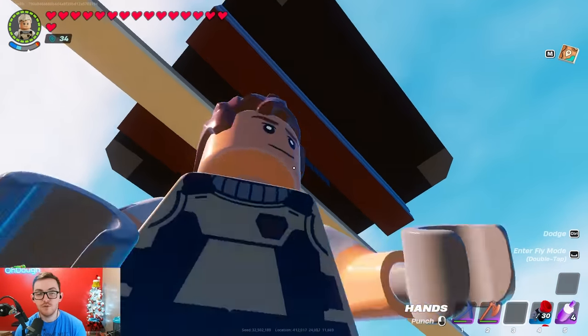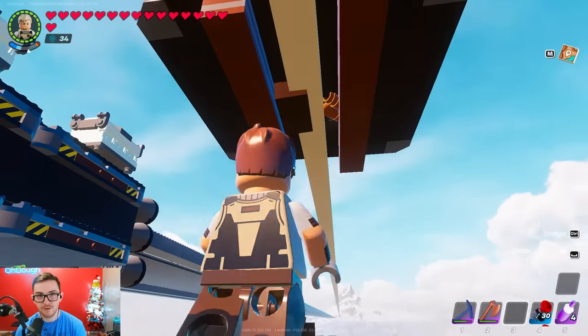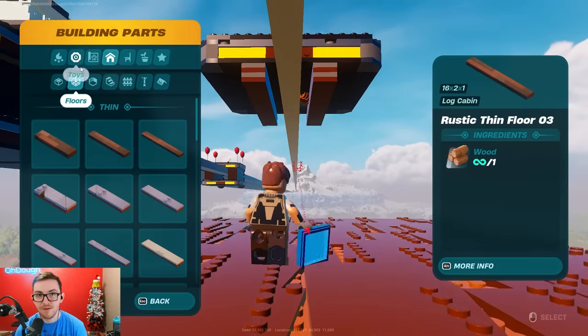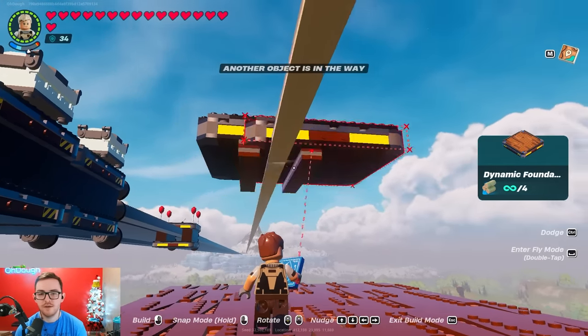Go ahead and break the centerpiece using your hands. A pickaxe will break the railing instantly — unless you take precautions, that could be disastrous.